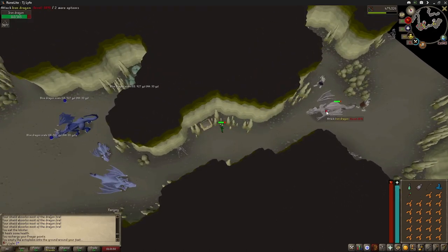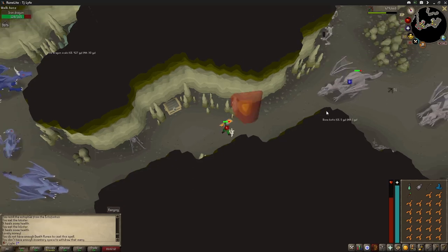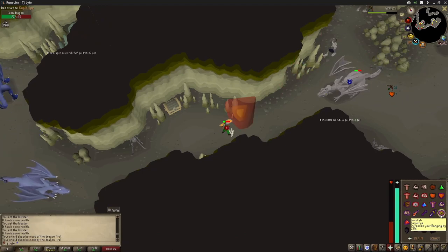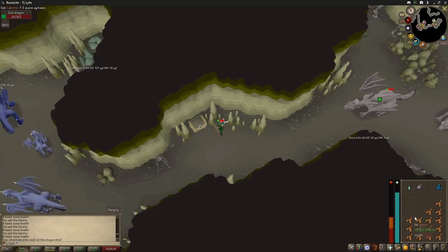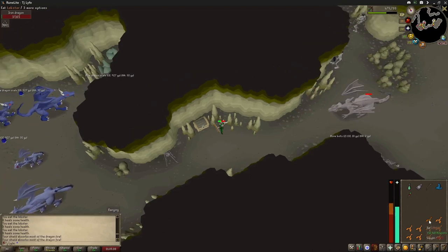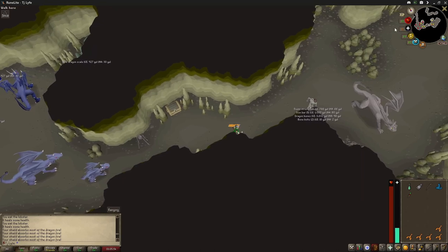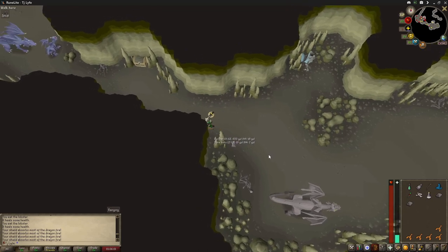We're just going to heal up quickly and keep fighting. As you can see, magic was way better. Grab your stuff, you can keep fighting. I usually almost always wait for the dragon to spawn right here.